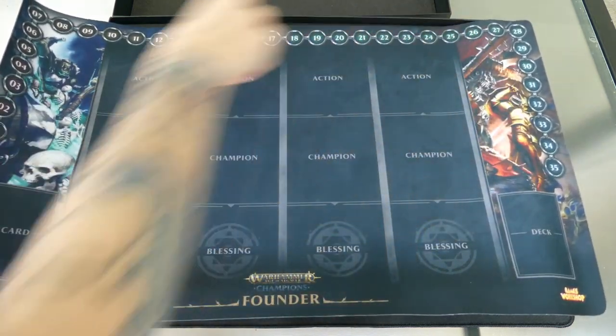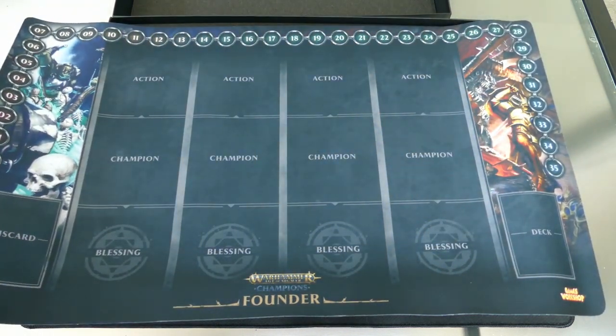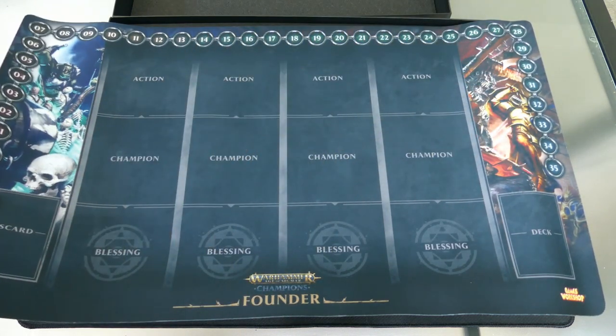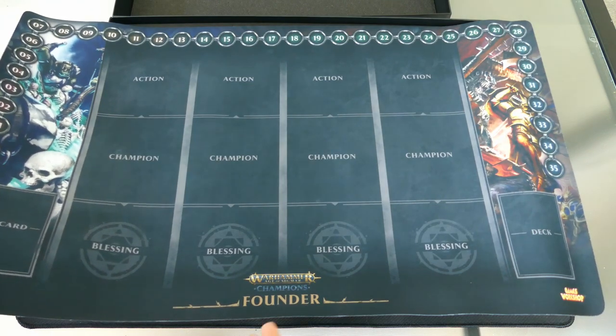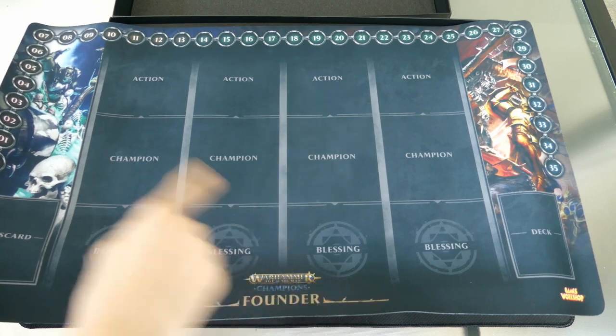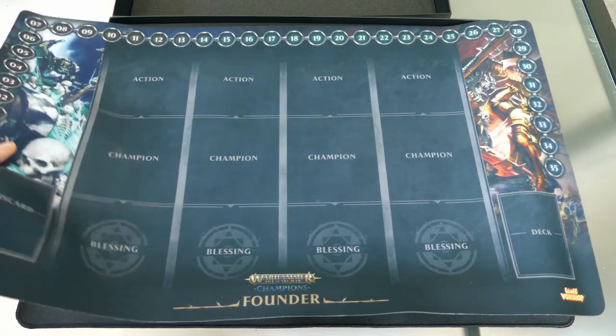These are basically how your life goes. You start at a base of 30 and your characters kind of help you either move up or move down. You basically have four champions, four blessings, and four actions. You get about two actions a turn.